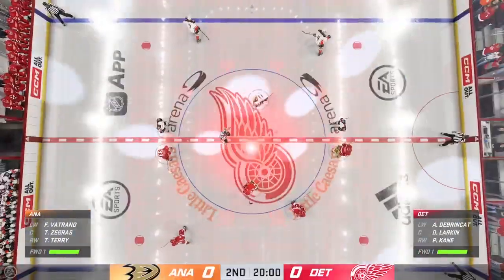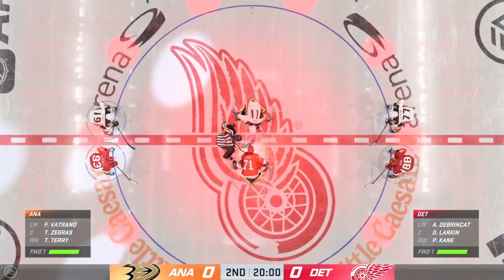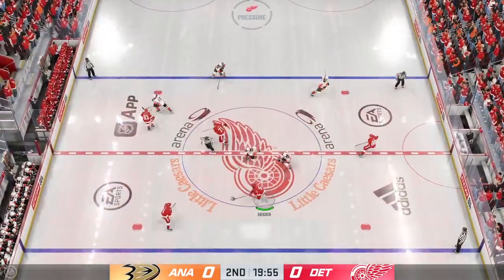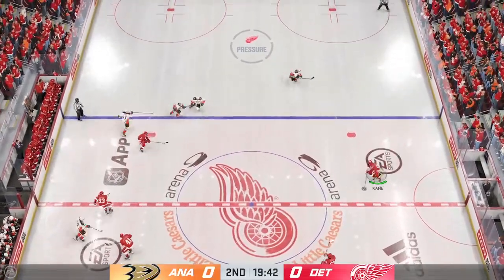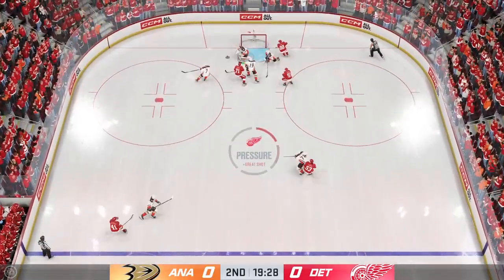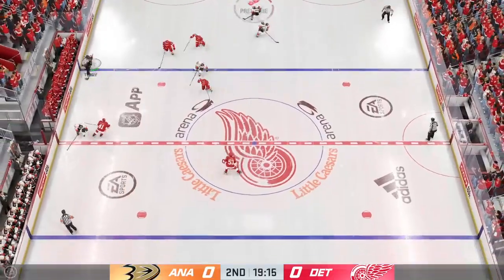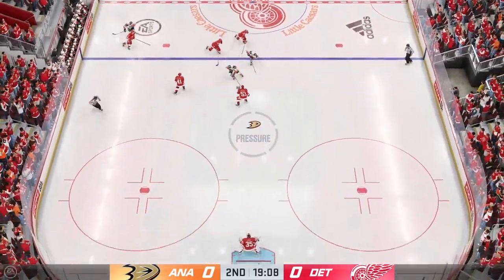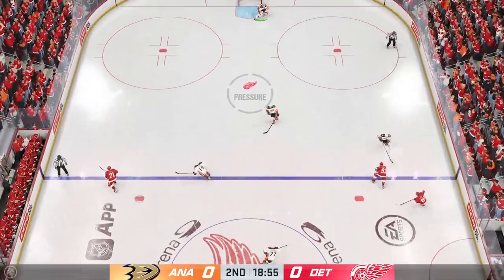We are just about set to drop the puck here on period number two. Still looking for the game's first goal as we are underway in the second. How do you sum this one up through the first 20 minutes? Anaheim struggling with the puck throughout this game — they've mismanaged the puck. There's no communication or connection. They're going to have to shore that up. This is still a scoreless game. They have a chance, they just have to figure out how to correct it.